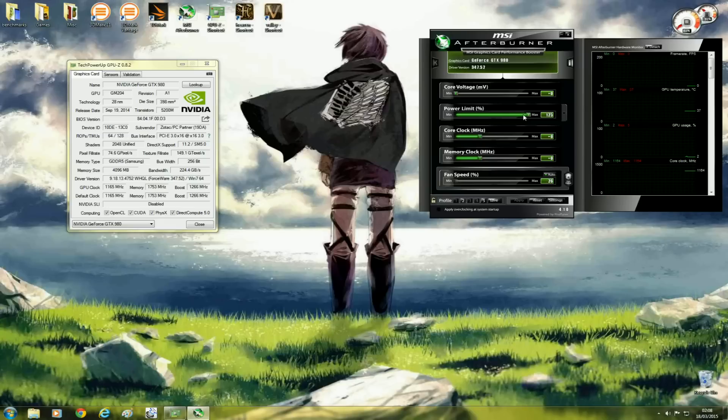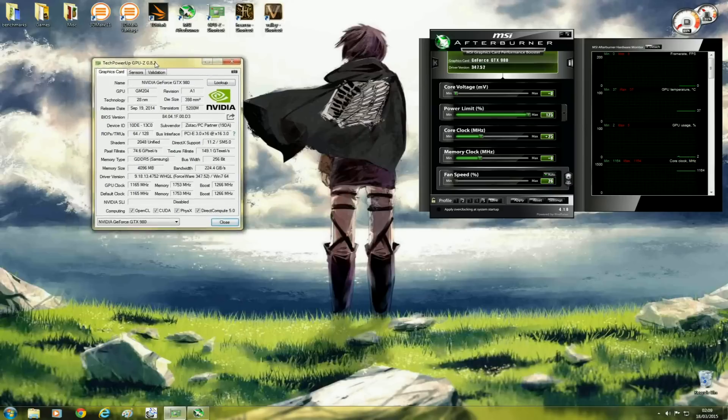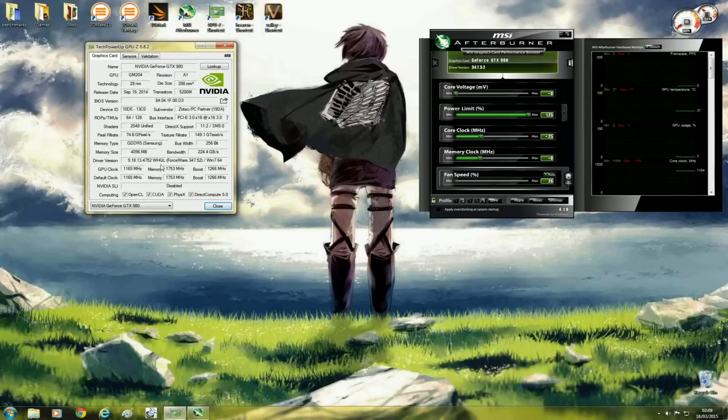So we've increased our power limit to the maximum — that was the first step. Now we're going to move on to overclocking the core clock. I recommend overclocking in increments of 25 MHz. So to start, I'll increase my core clock by 25 MHz. Have GPU-Z open as well just to make sure the core clocks have been adjusted. My default is 1165 MHz; once I click Apply that changes — it's now moved up to 1190 MHz, so I know my core clock has been adjusted.